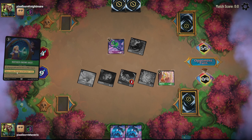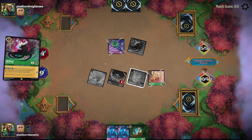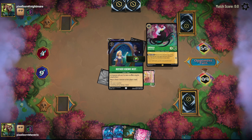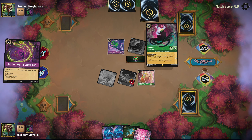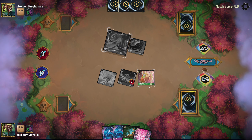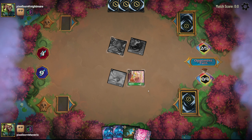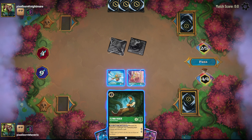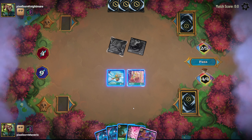He's using a song. A song is basically an action or a spell. They can have their cost discounted if you're willing to exert a character that has that cost — he exerted his Ursula to play the song for free. He returned my cards to hand, so we're playing very, very similar decks.